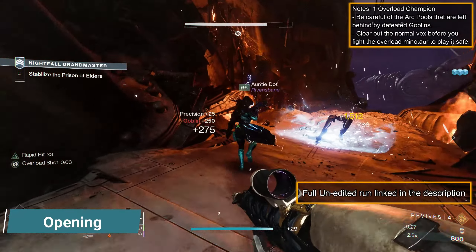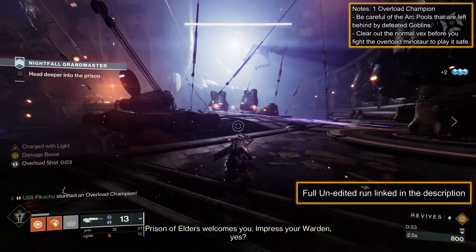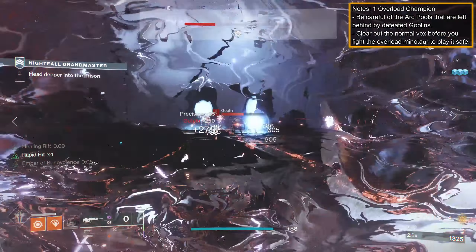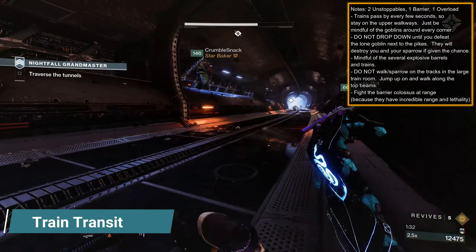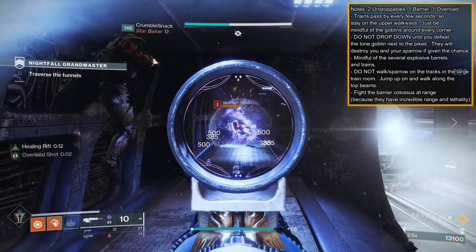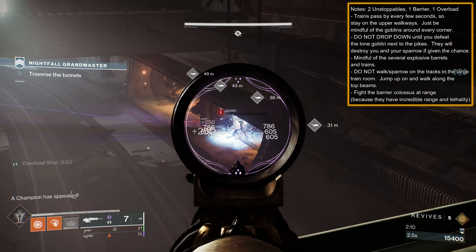In the opening section, just take it slow and don't underestimate those goblins. They hide behind corners, leave arc pools in their place, and their solar weaponry is quite lethal. When you reach the first open section, hang back and focus the spawning goblins before you engage with the Overload Minotaur — it just makes things less hectic due to the limited cover and open area.